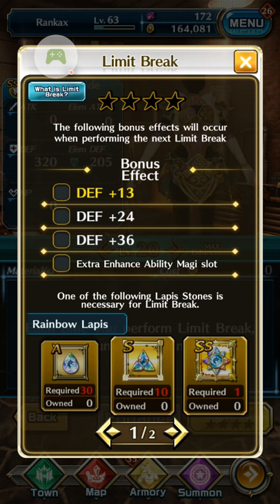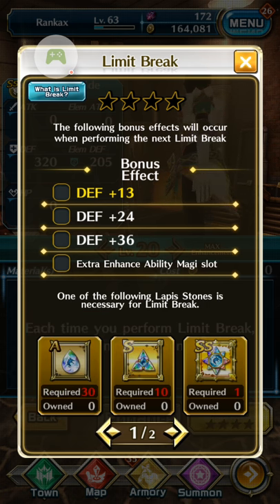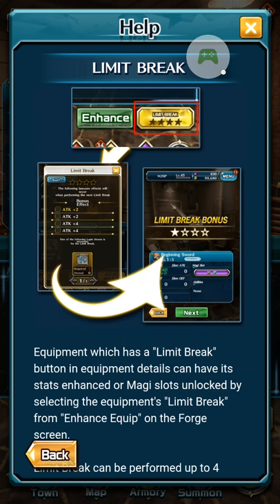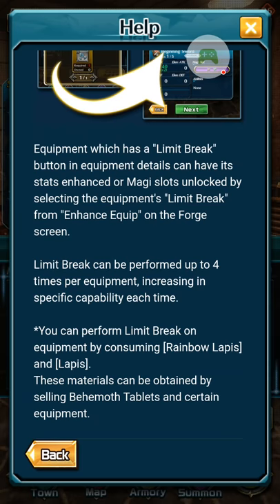You can go for the A version rainbow lapis, rainbow high lapis, or rainbow lapis. If you decide on the A version, you need 31. Where do you get them? This isn't explained in the menu, but sometimes the 'What is Limit Break' info section can help — let's take a quick look.